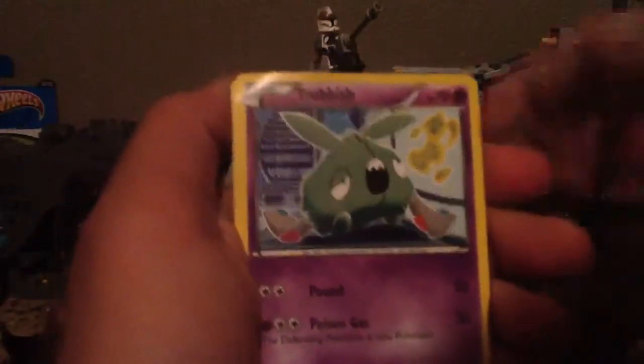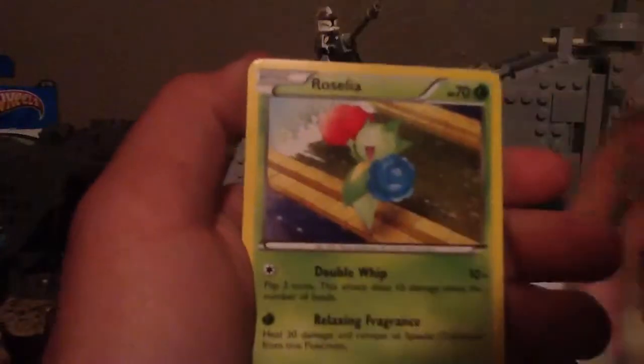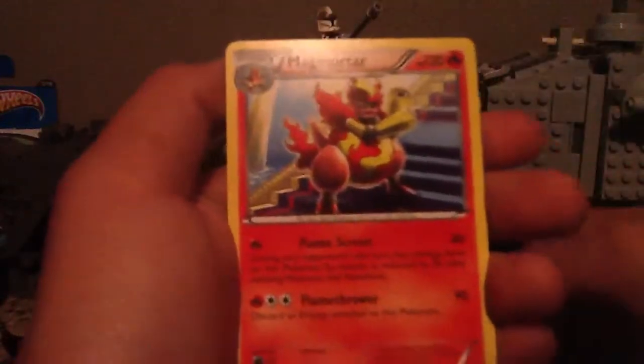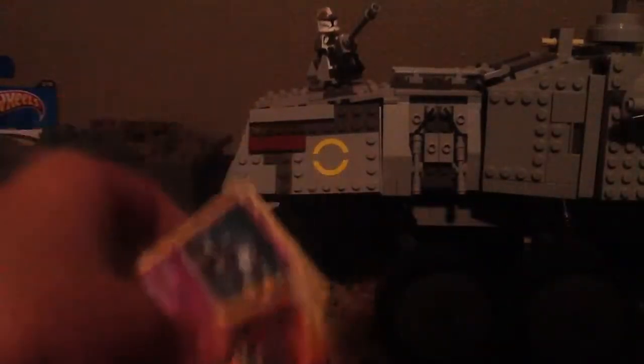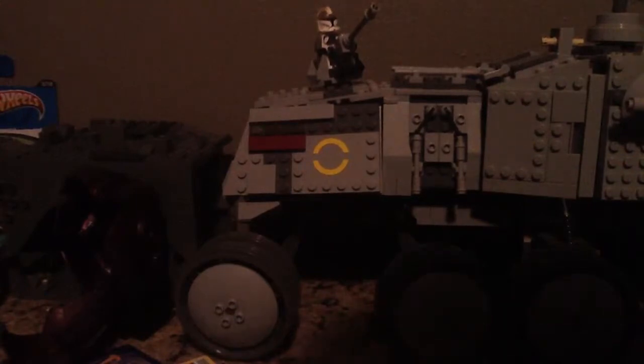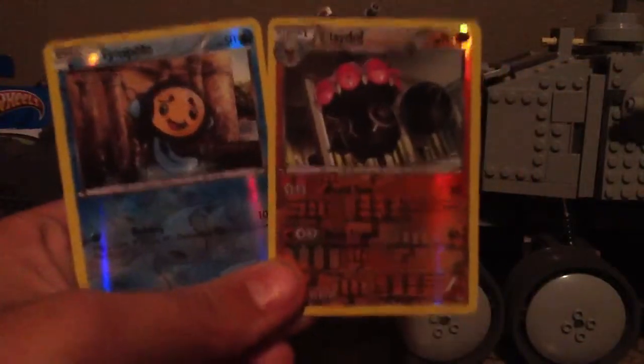Okay, we have Nosepass, Trubbish, Magmar, Aeron, Dino, Cascoon, Toolscraper, Rosalia, a Reverse Temple, and Magmortar. Not bad pulls guys, not bad pulls. Let me show you — the reverse holo is really cool, Temple and Cradily. See, but I don't have a ball toy — who knows, I might pull that in the next video.